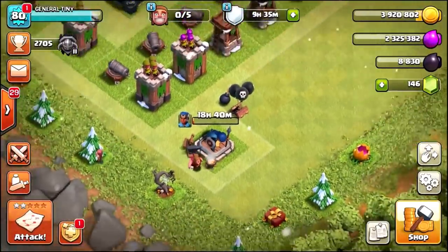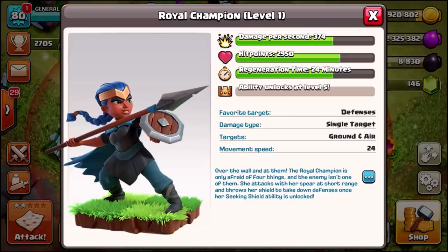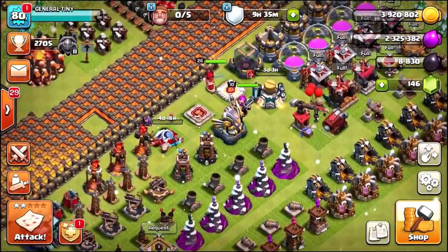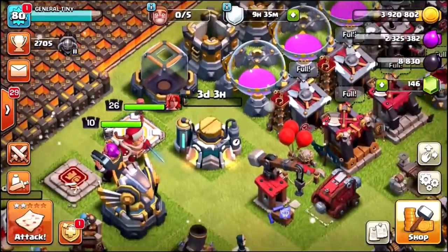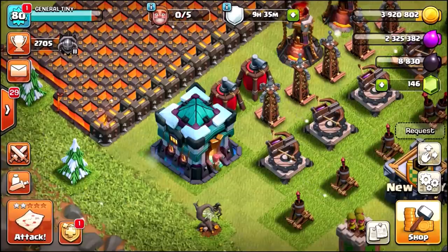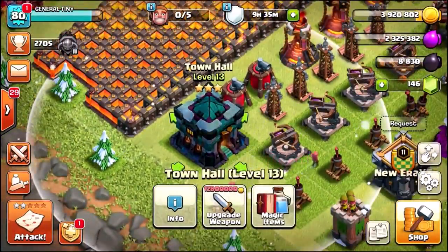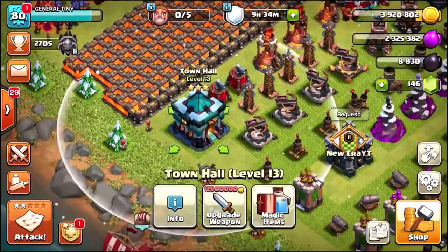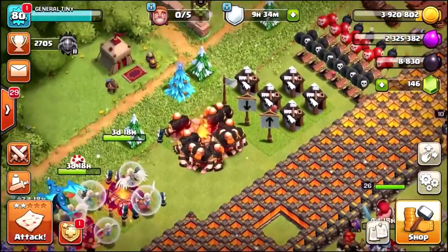Let me briefly run over what we did in the ten minutes of footage that corrupted. We upgraded the Royal Champion — she's going to the next level with only 18 hours left. We upgraded the Valkyries in the lab — three days and three hours left on that. And here's the crazy part: I used a lot of magic items and got my Town Hall up to level three. If we upgrade the weapon again it will reach level four, just one level away from a max level five Giga Inferno. On my main village I've only got a level one Giga Inferno, same on my second village — but this third village is going to be the first to max it out. I also think we gemmed the army camp.